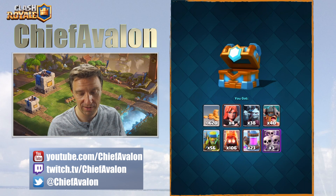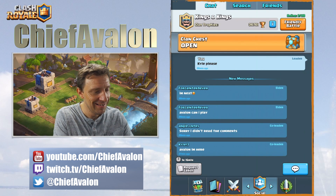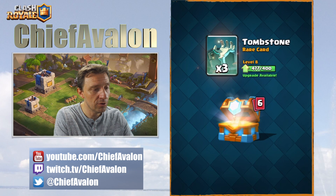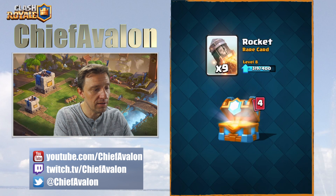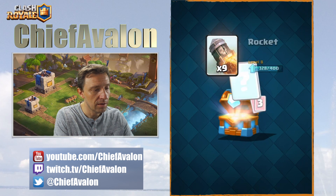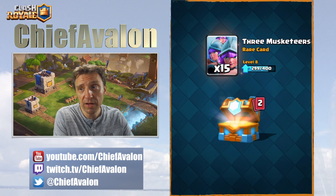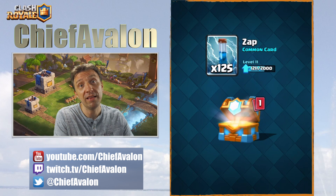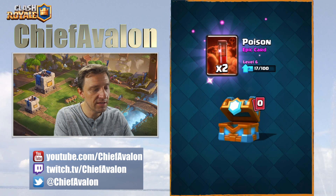Now let's go to the Tier 10 on my main account. Here's the Tier 10 on my main account. Let's see — gold, tombstone, goblin gang, rocket, and 15 three muskies. Three muskies is not bad.